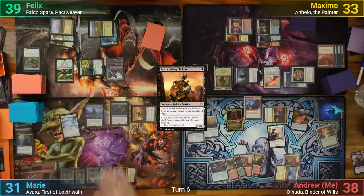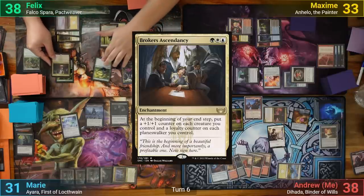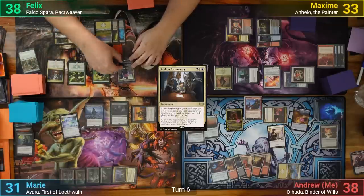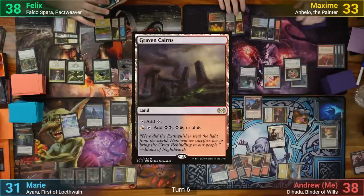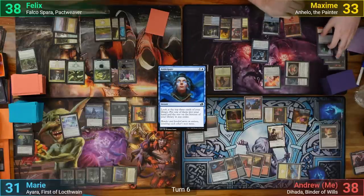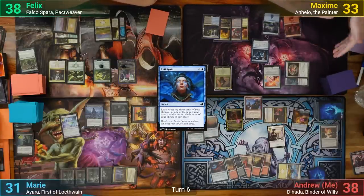Felix plays an Alchemist's Refuge and then plays Broker's Ascendancy, going to his end step. This lets him put 2+1+1 counters onto all of his creatures thanks to the Ascendancy and Hardened Scales. Max plays a Graven Cairns and then casts Anticipate, sacrificing the Cult Conscript and making 2 copies of it. He gets to keep 1 card from his top 3, three times, and passes.